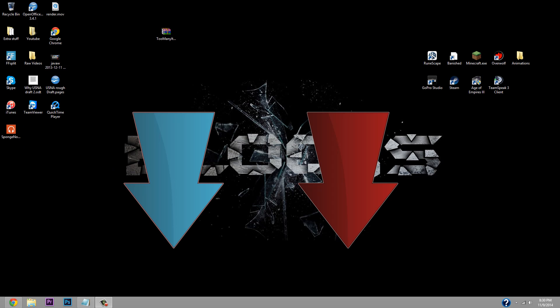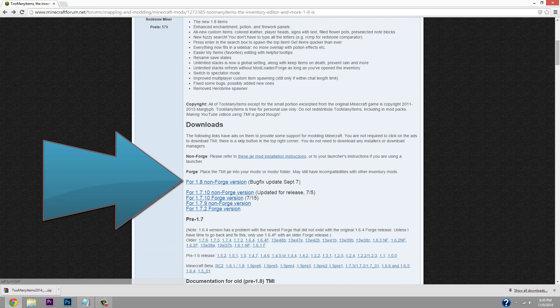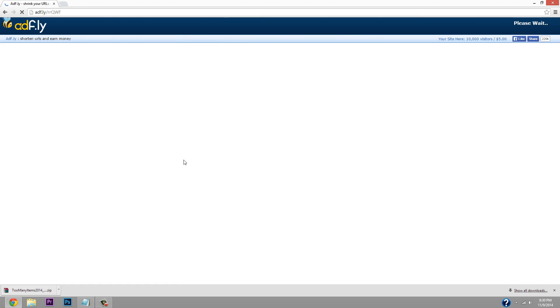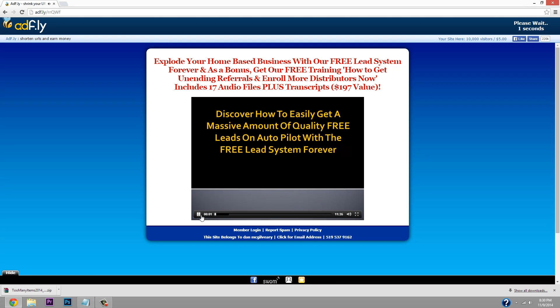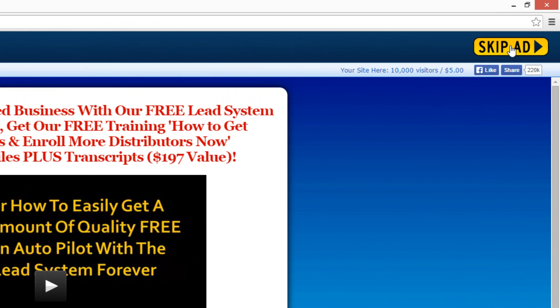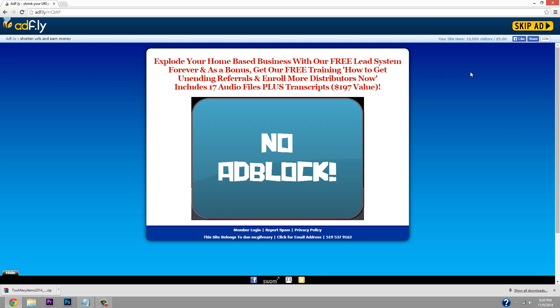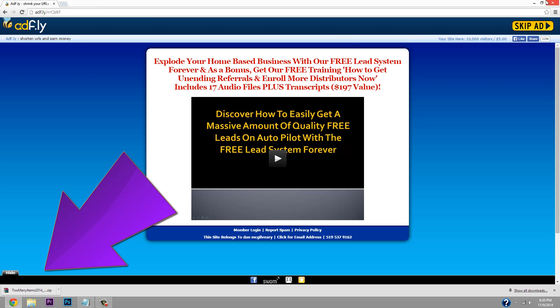The first thing you're going to want to do is go down in the description below and click on the link — it will be the 1.8 download, non-Forge version, right after the bug fix. Click on that and you'll come to AdFly. You don't want to click on anything there. Up in the top right corner it says 'Skip Ad' — click that. Make sure you do not have an ad blocker active, otherwise the skip button won't show up. Click 'Skip Ad' and it will download.